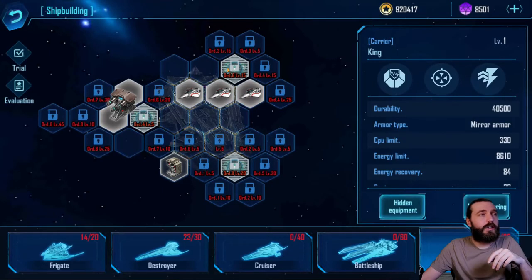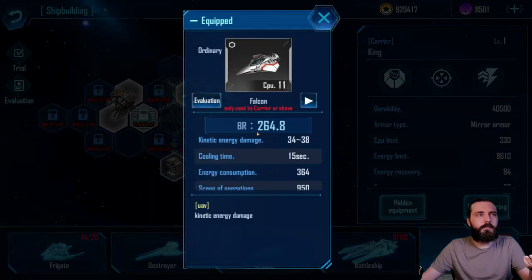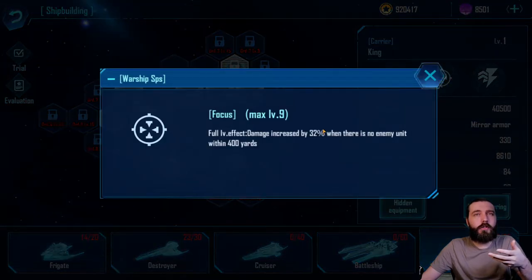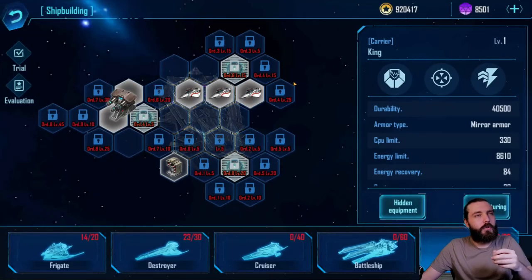It's weird that they give you Falcons on the King when this is the flame ship, and then they give you Flames on the Frost, which is a kinetic damage ship instead. Either way, the King is not a bad ship — I have seen some good damage numbers from it. Between this and the Dragon are the highest damaging ships, though this will lose 32% of its damage quite often, which sucks, but what can you do?